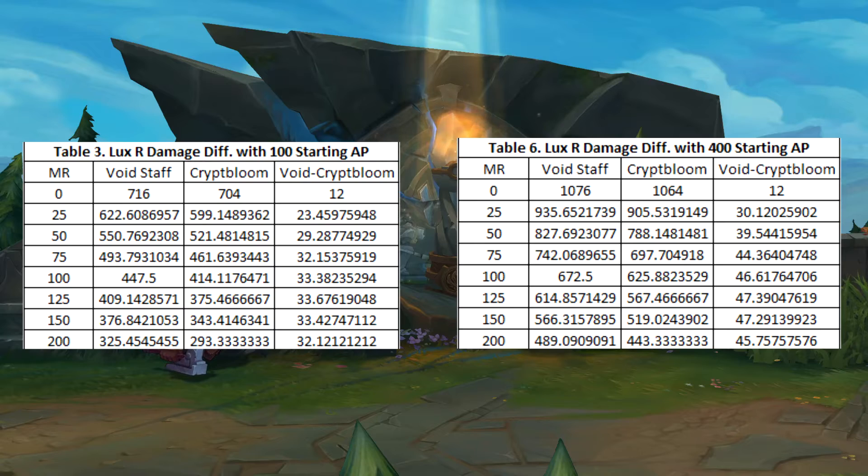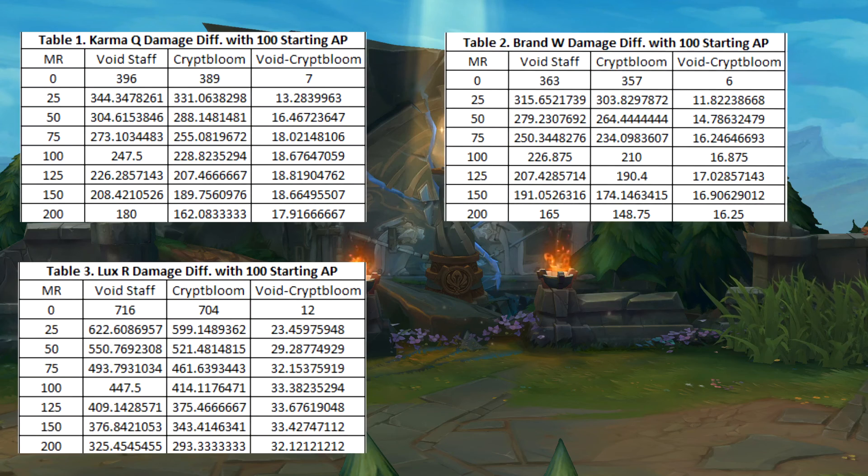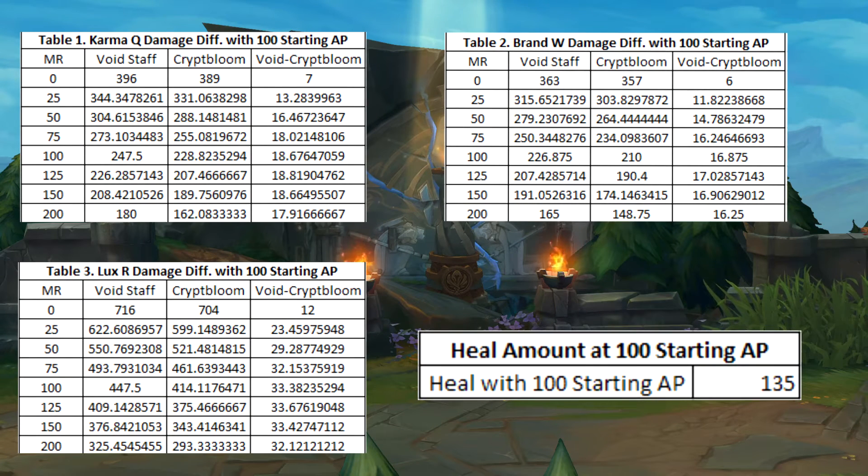So now, let's look at the heals when comparing the 100 AP and 400 AP. Here are the 100 AP tables again, and now here's the heal that you could get. The heal magnitude is a lot greater than the difference of the damage.